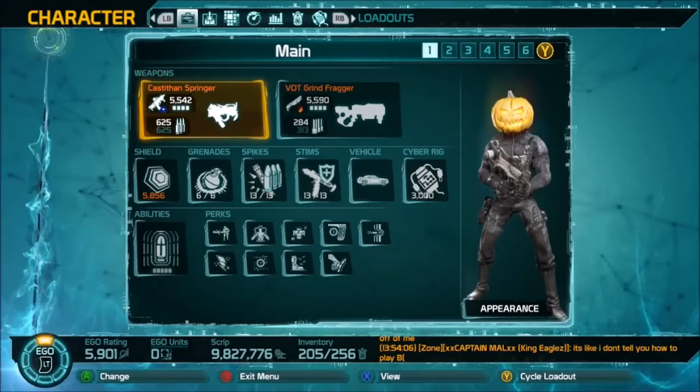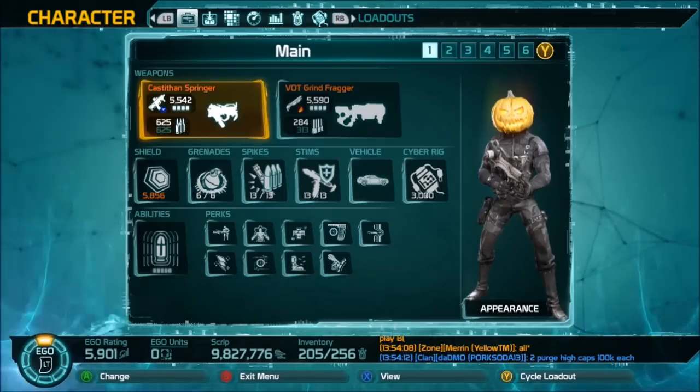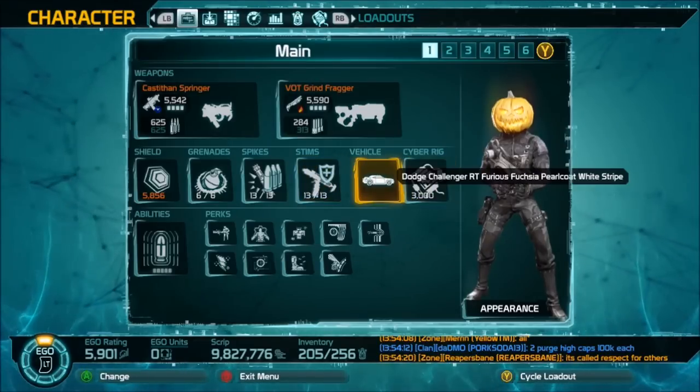If you weren't exactly sure how to use your cyber rig, I'm going to tell you a few things about cyber rigs and the shards you get from them. First of all, let's look at it — you can see where the cyber rig is right there.